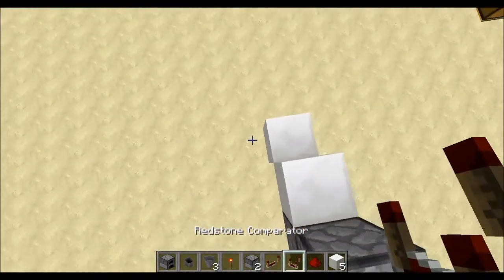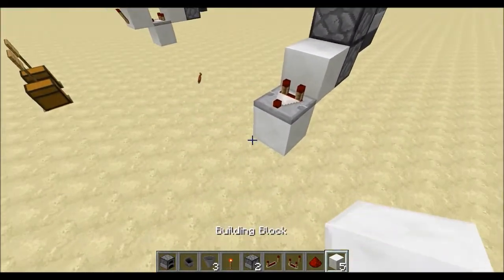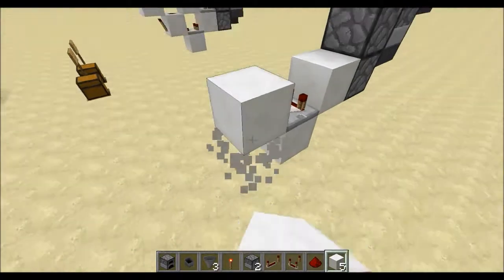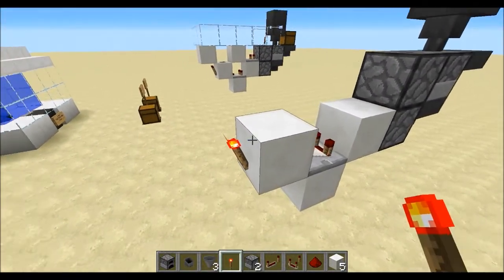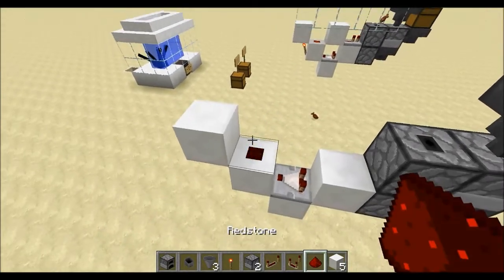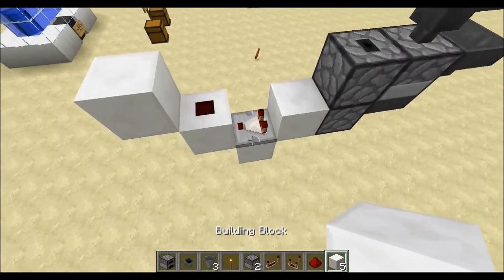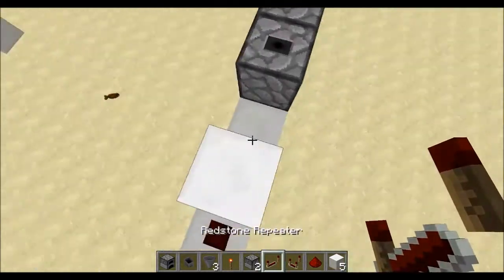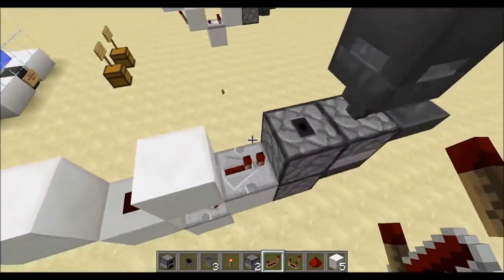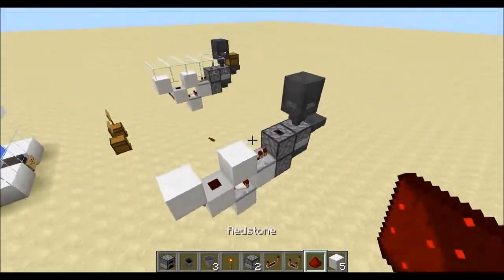Place a comparator facing out of that, leave it set to its default state. Then place a block and a torch, place a block on top of that with redstone dust — as you'll see it'll pulsate, and that's fine, that's what you want it to do. Place a repeater going out of the block, and it's done.